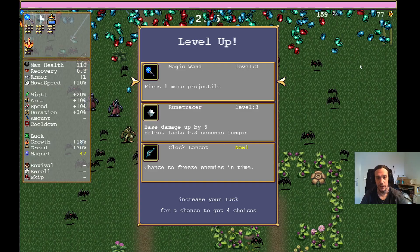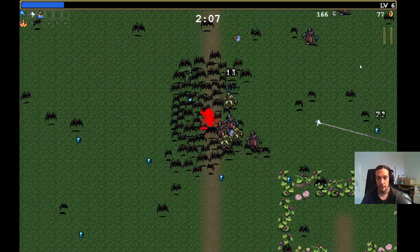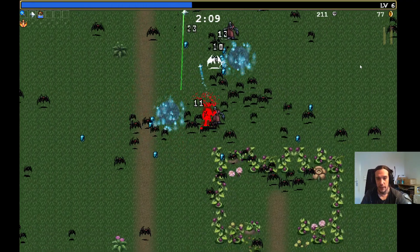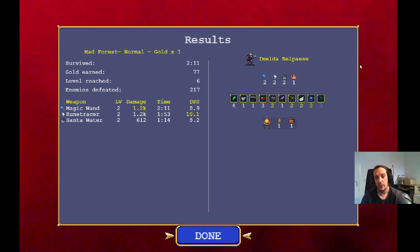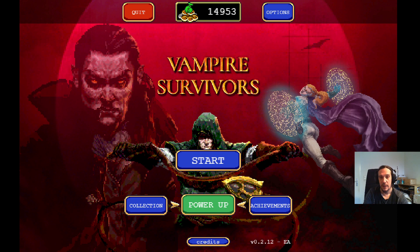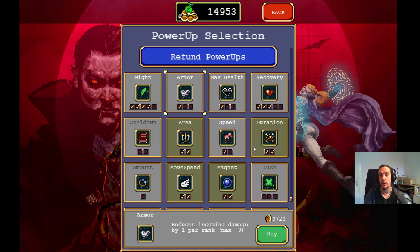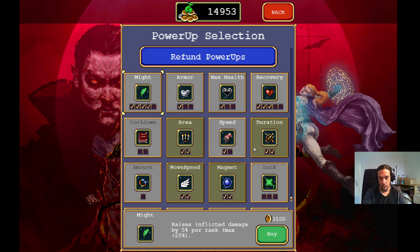Let me kill myself for a moment. Whenever you die, the game takes you back to the starting screen and gives you a nice readout about what happened — you can check out how your weapons worked out. Pretty nice information. Back at the starting screen, you can invest your coins into permanent power-ups. There's a roguelite progression where you can upgrade your damage, movement speed, magnetism, and all these different things.